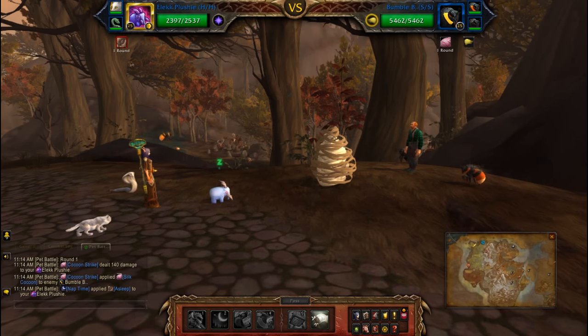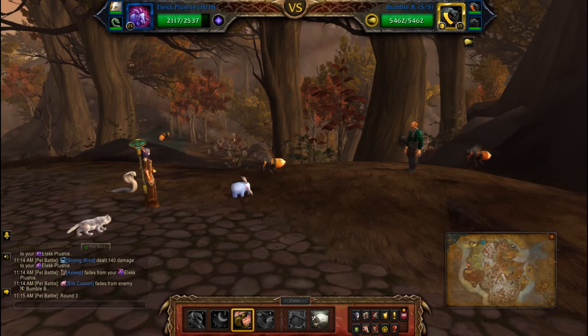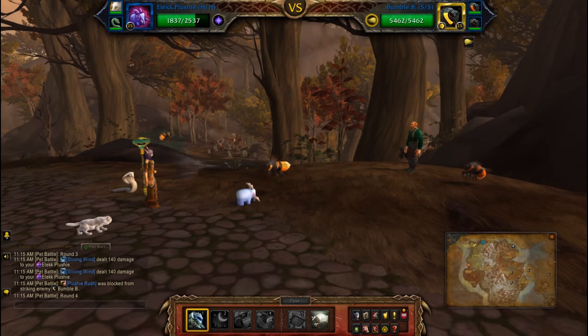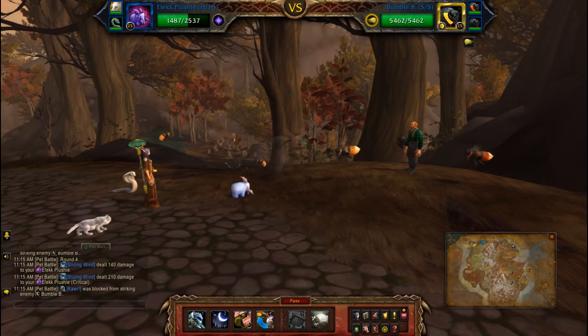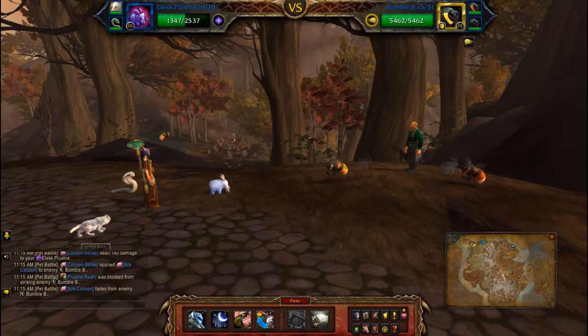You can actually try this with a few other pets — pretty much just tanky pets. You can probably try this with a sandstorm like the Anubiseth idol, or a turtle, or something that can burrow — something that can avoid some of the damage. All you have to do is wait for this one to sting you and then die, which should happen shortly.